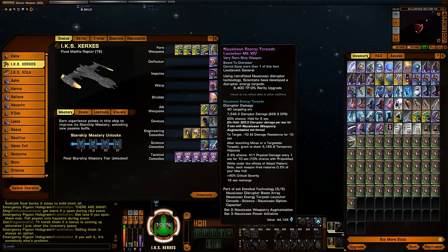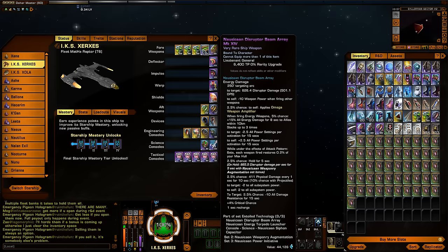You can see down there it is part of the Entoil Technologies set, which I'll go through since I have the other pieces slotted. The other pieces you get — you get all three from the same mission, all from Echoes of Light. You just have to re-run it three times to get all three. The other piece you can get is a Nausicaan Disruptor Beam Array, which of course does disruptor damage.